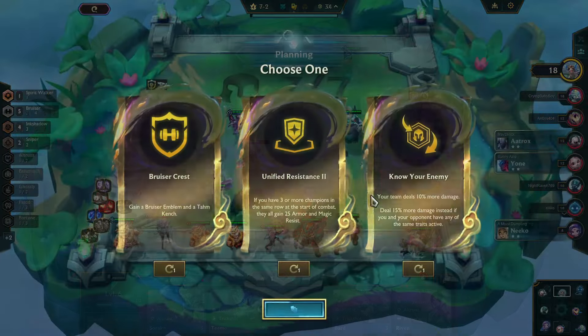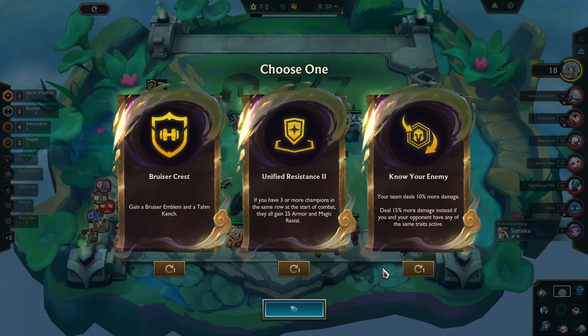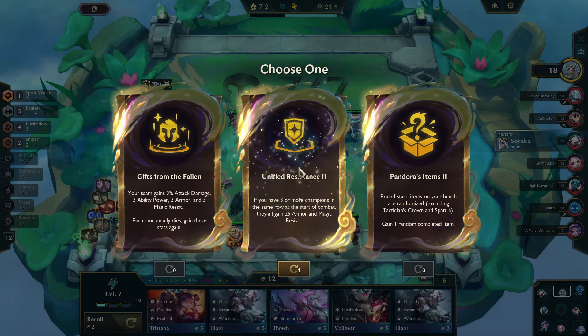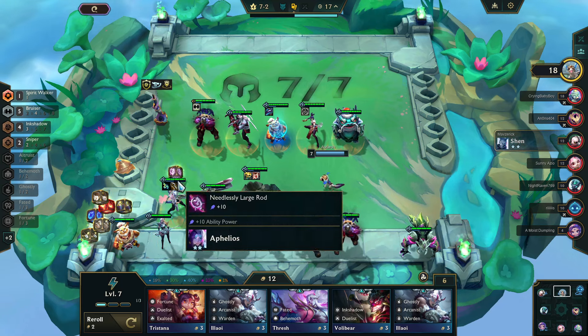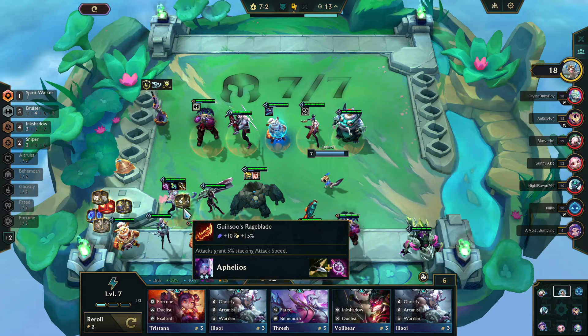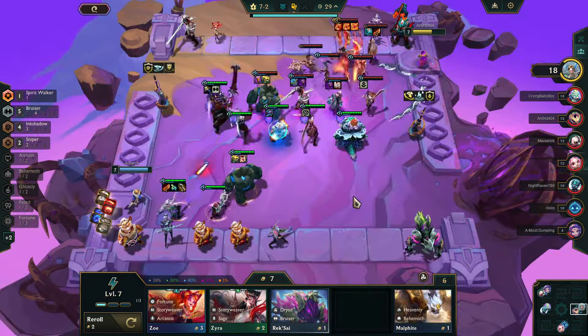It is time for the final set of augments, and it is what has become a nonsensical build. It even offered me a bruiser crest at this point, but I don't need it anymore because it gave it to me out of the last set of augments. We're going to look through, but unified resistance is going to be hard to pass up because that will make the front line even tankier, and since we're just lining up bruisers, might as well give them some armor and magic resist as well.